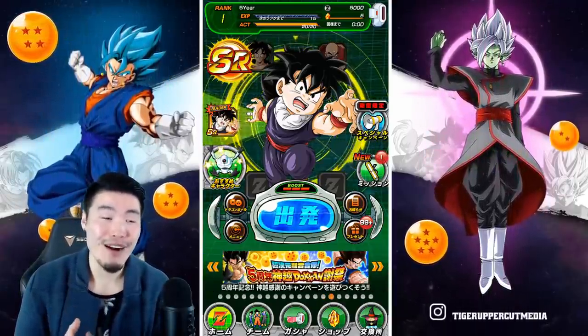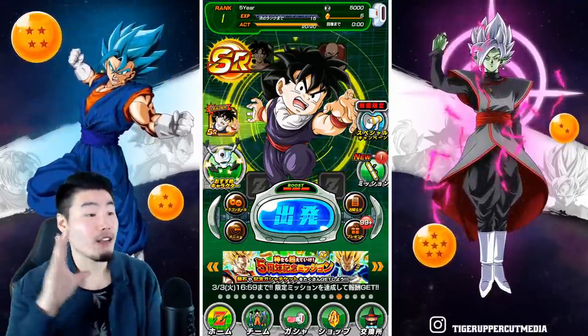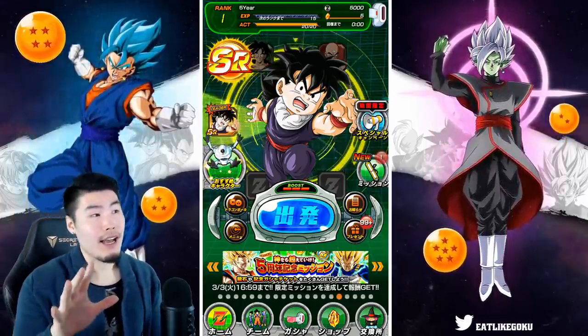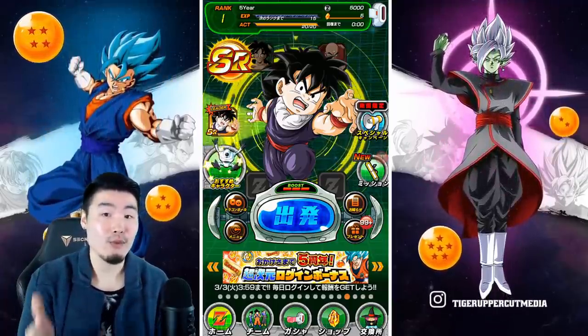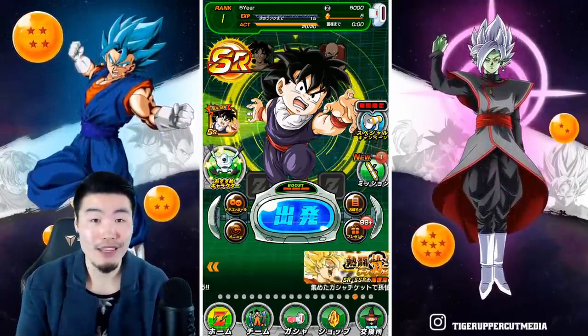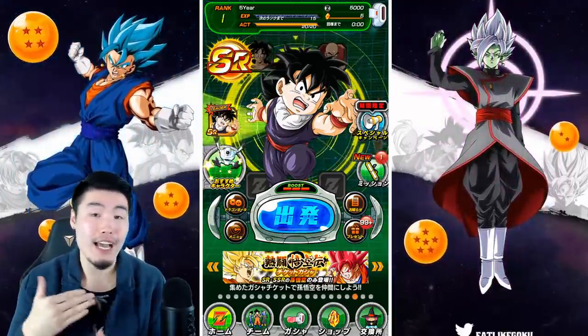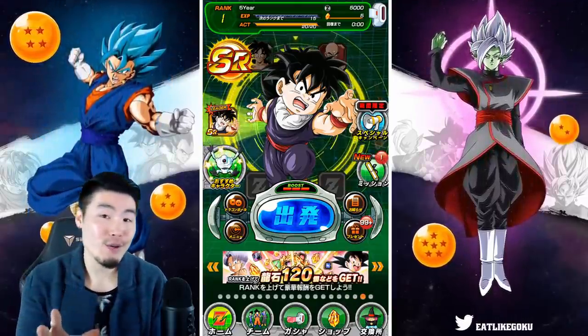The reason I say that is because when you start a fresh JP account right now you get a ton of free stones to summon with. We have a fresh account on screen right now and literally all I did was the tutorial, which took about five minutes. Dokkan, out of all gacha games, actually has one of the shortest tutorials before you can start doing summons, so the reroll process actually isn't bad at all.